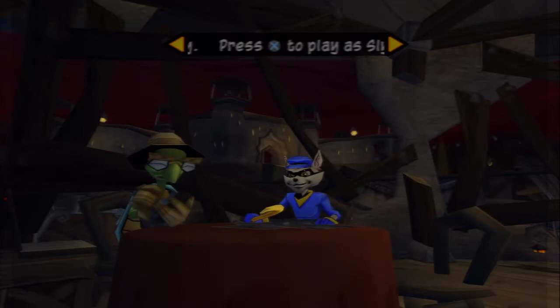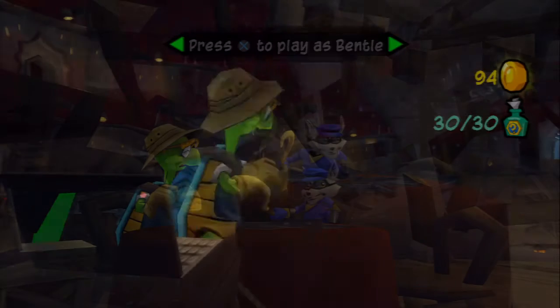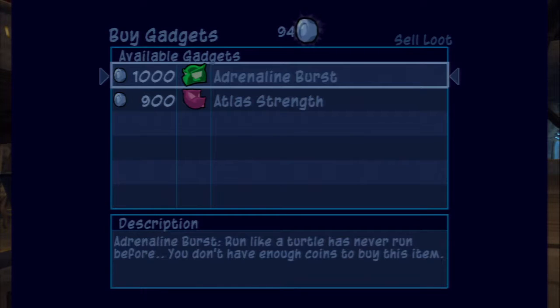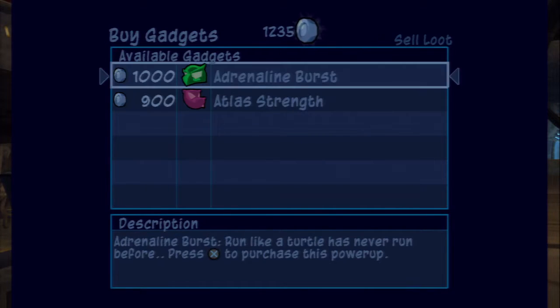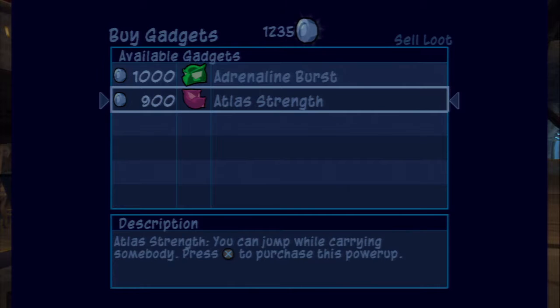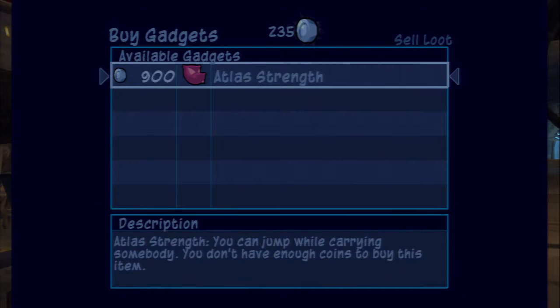This might end up being either another really long episode or a two-parter, depending on how I'm feeling. First, let's sell our treasure from before. So we got Crystal Ball — I got a couple things off-screen. I'll buy the Adrenaline Rush, then we'll do Atlas Strength since Murray isn't in our group. Exact change! Adrenaline Rush — Run Like... Okay, I mentioned in a previous episode how I thought there was an ability in this one or the next game that made the character run faster, so it's this one. It basically gives them a burst of speed, but it doesn't stay around — it's one of those temporary things.